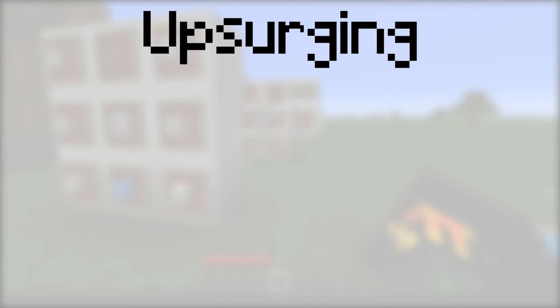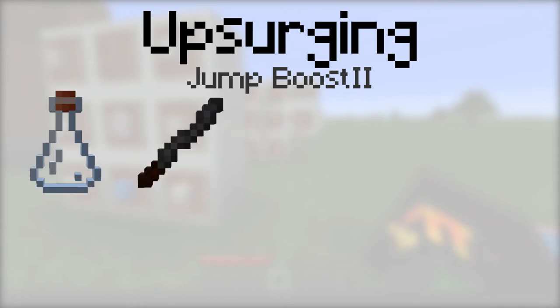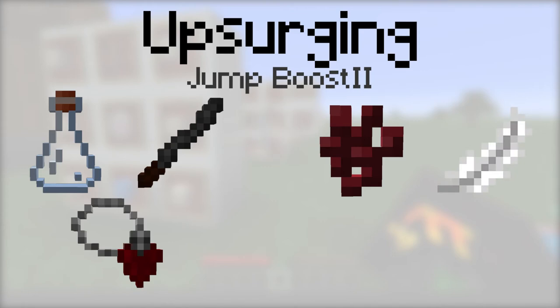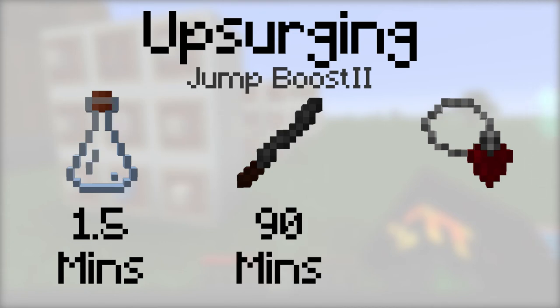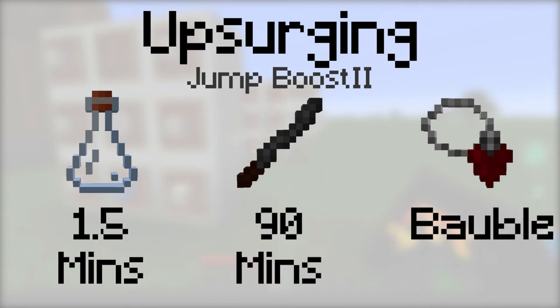Obsurging provides the jump boost 2 potion effect. To make it, place either a vial, an incense stick, or a tainted blood pendant, then a nether wart, a feather, and a carrot into the botanical brewery. The vial will last for one and a half minutes, the incense stick will last for 90 minutes, and it can be equipped with a tainted blood pendant.